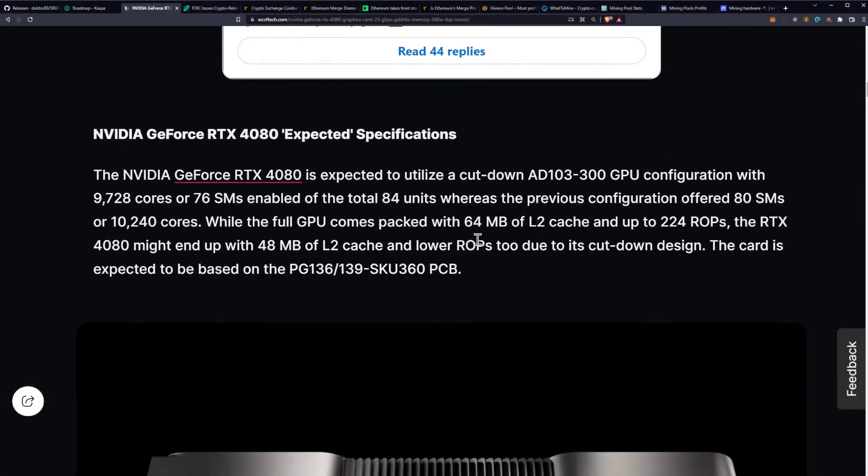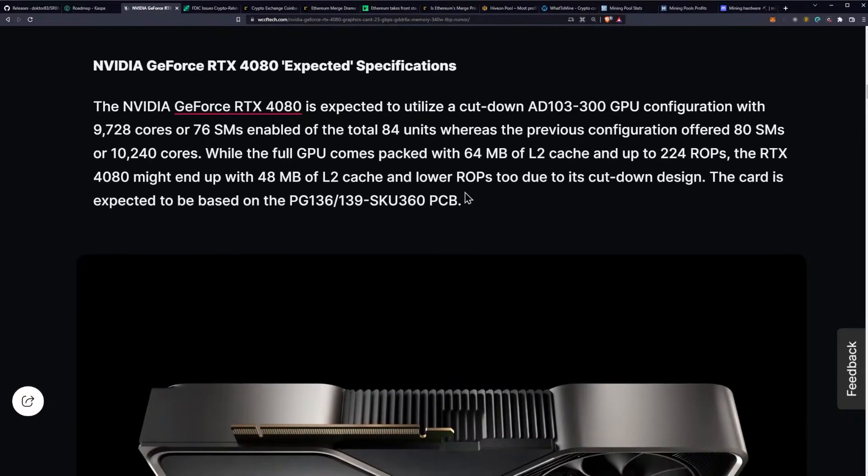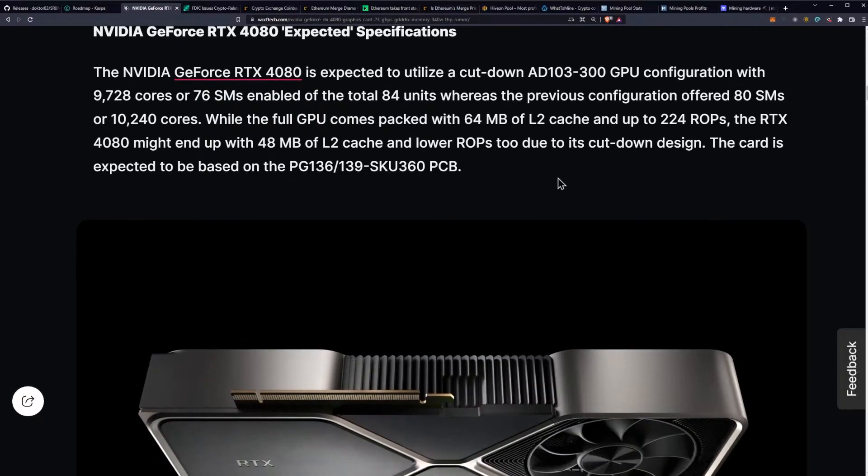The GeForce RTX 4080 is expected to utilize a cut-down AD103 GPU configuration with 9,728 cores, or 76 SMs enabled out of a total 84 units, whereas the previous configuration offered 80 SMs or 10,240 cores. While the full GPU comes packed with 64 megabytes of L2 cache and up to 224 ROPs, the RTX 4080 might end up with 48 megabytes of L2 cache and lower ROPs due to its cut-down design. The card is expected to be based on the PG-136/139 SKU 360 PCB.